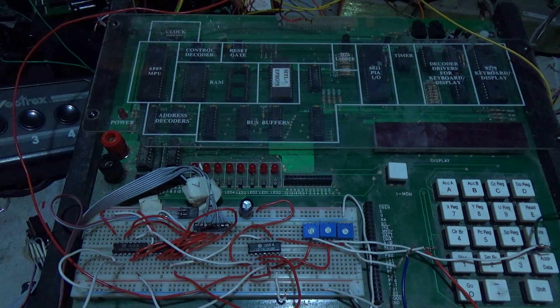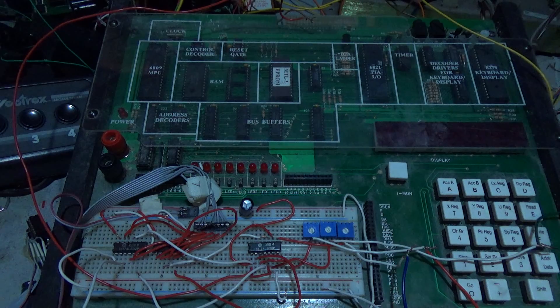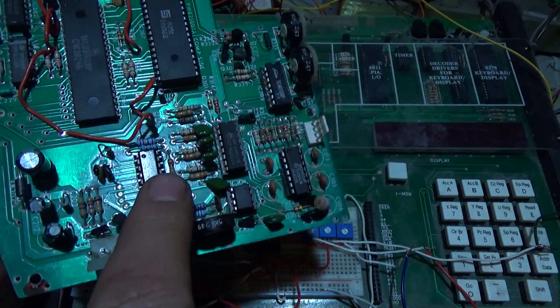Now before I even tell you, let me say this: this is a very crude way to do this. There are much better ways to do this, but if I can't get a project done in a day or two I lose interest pretty quick. I hurried up and did this — I just wanted to see color on that screen. This is the Vectrex circuit board. This is your DAC.